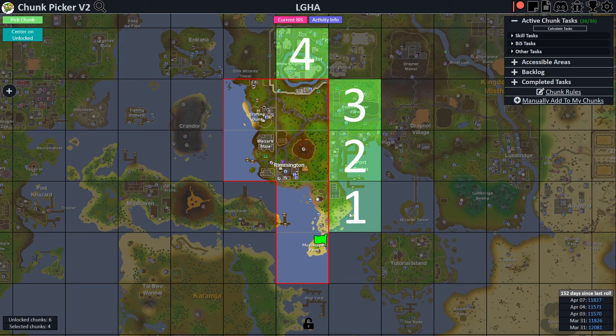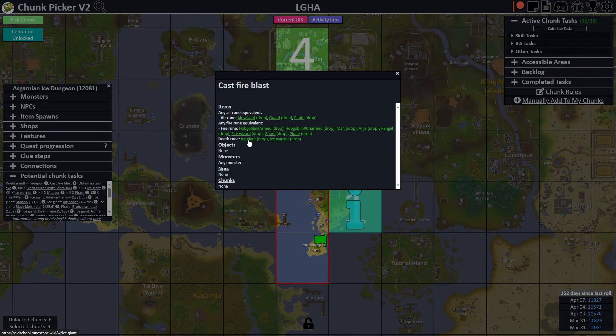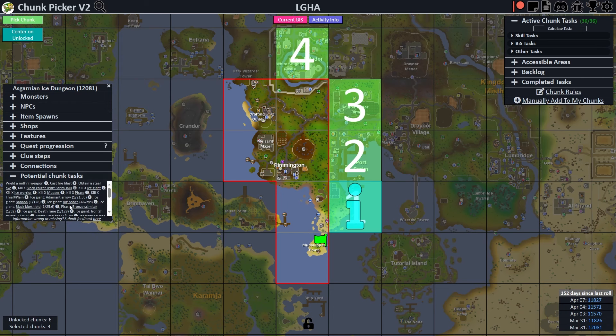Let's go over the chunks. The big task in chunk one would be to cast Fire Blast, since we'd have access to death runes from ice giants and ice warriors, requiring level 59 magic — so we'd have to grind four more levels on runes just from drops. We'd also have four drop tables to complete: mugger, pirate, ice warrior, and ice giant. We've already done guard and hobgoblin. Not too bad, with some decent gear upgrades from drops. Wouldn't really mind this one, though it would probably take about a month to get all these drops.